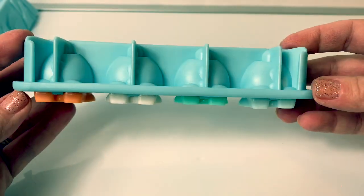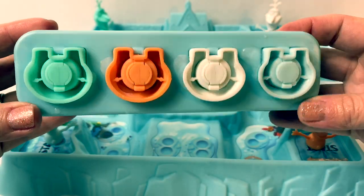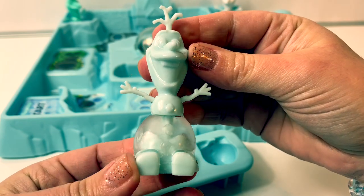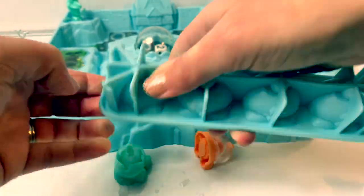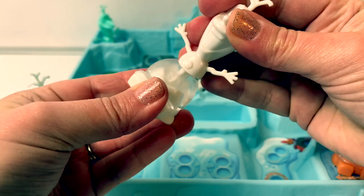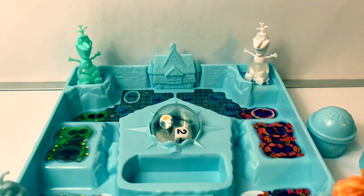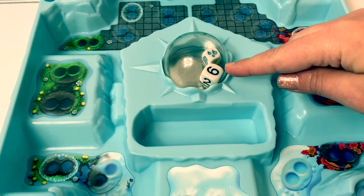Now I'll fill these Olaf molds with water and put them in the freezer. The Olaf ice cubes are all frozen now — here's one Olaf! This is so cool. Now we have all the Olaf pieces ready.